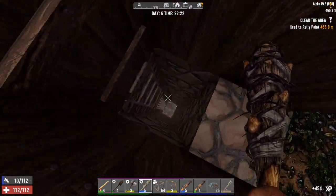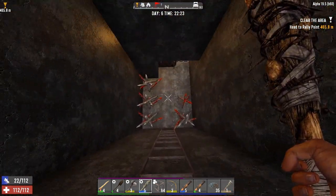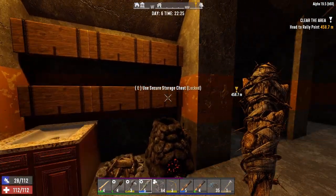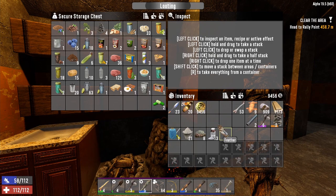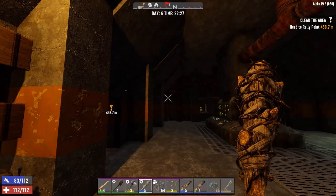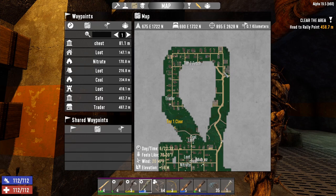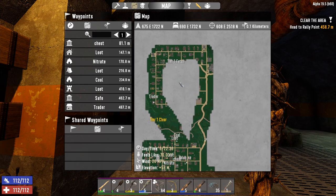All right guys, we are back at the house and as you can see it's nighttime — zombies are running at full pace, but that's okay. I'm fine with that, we'll be nice and safe in our house. I didn't find too much around the town. I kind of went up around and looked into the middle area — didn't see any working stiffs, but there is a big Shotgun Messiah here which is very nice, and I think there was another one somewhere in here.